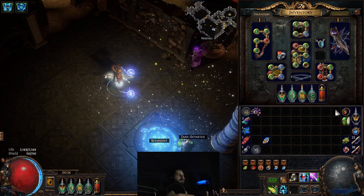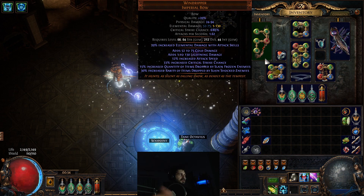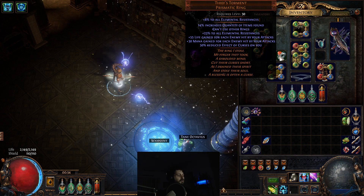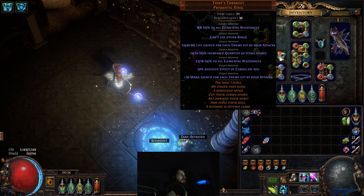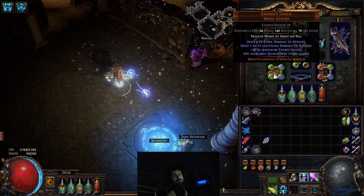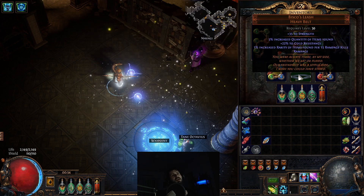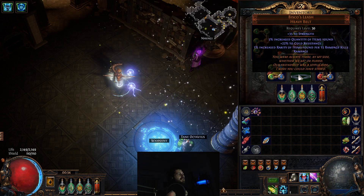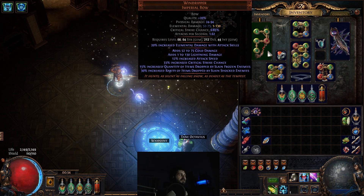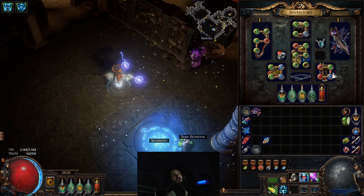The key items you need to get this build going at the most basic level — which will get you up to T5 maps — are: first, a Windripper (about 15 chaos); Thief's Torment (5 to 10 chaos, gives tons of quant); a Céduma's Touch (gives up to 10% quant, about 5–10 chaos for a higher roll); and a Bisco's Leash, which gives rarity as you build Rampage and also grants 30% rarity for shocking enemies, which is why we run Lightning Arrow. We stack cold because quant triggers when you kill a frozen enemy.